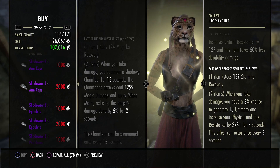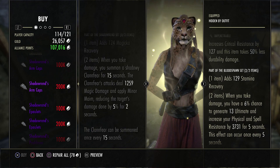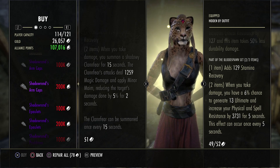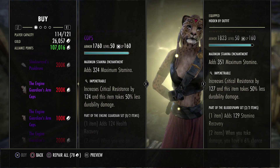Shadow End used to be one of the best sets, but it's taken big nerfs over the past few patches. It used to give a 15% damage reduction via minor maim with 100% uptime, but now it only gives minor maim for two seconds. It's really lackluster now.